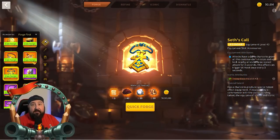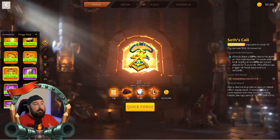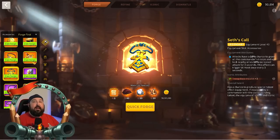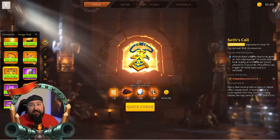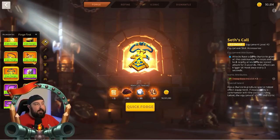Another accessory that would be very beneficial in this scenario is Seth's Call. The same premise behind Kerouax Wardrums applies — 10% chance, 3-second cooldown, but it gives a 10% increased attack to you and two more marches on the field, effectively spreading more buffs. With Kerouax Wardrums and Seth's Call, you make almost all of your marches like Trajan or Joan or Constantine — giving bonuses not only to yourself but to allies around you.